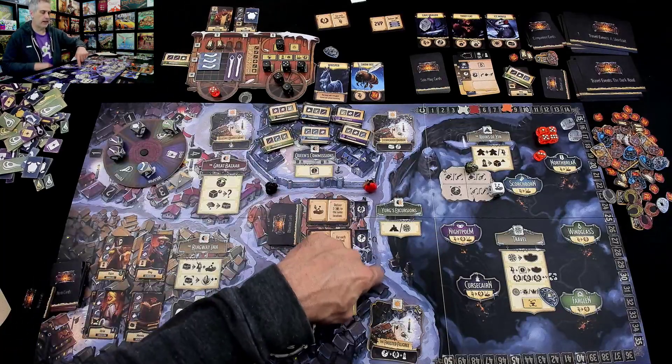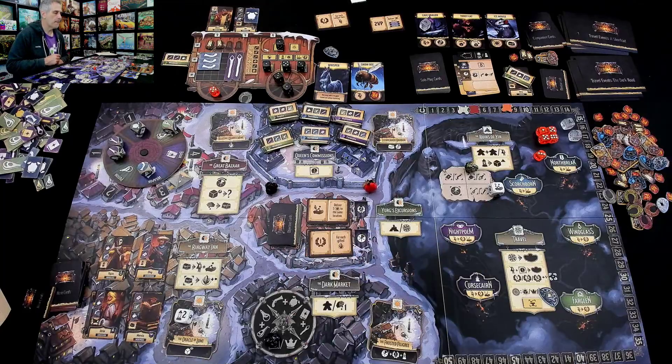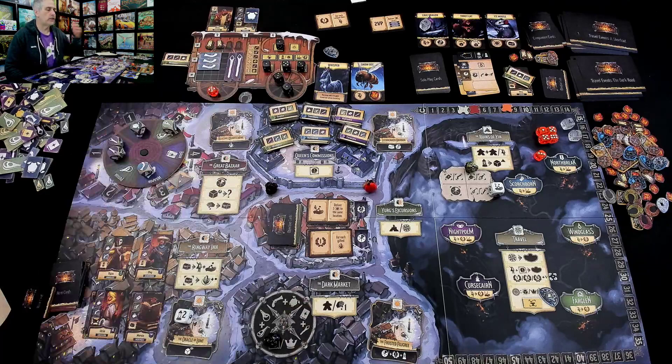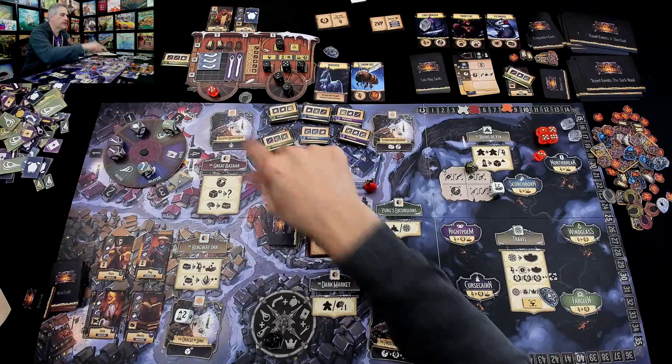This is my chance — because hey, if I just move forward one, I'll make another thing and come down here and could trigger the travel. Or I could do it with the five, and if I do it with the five, I could use my illuminated die and do a double thing — I could get a commission.